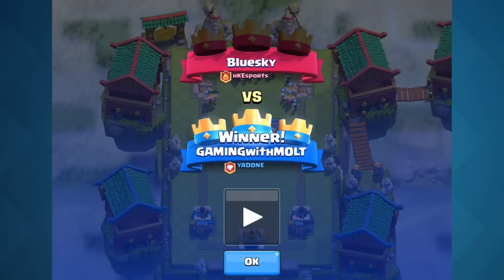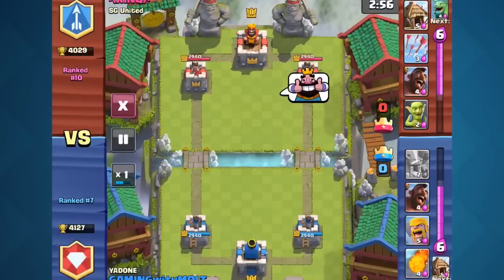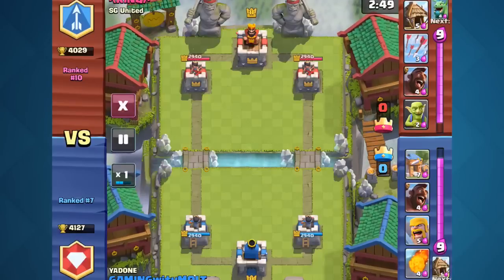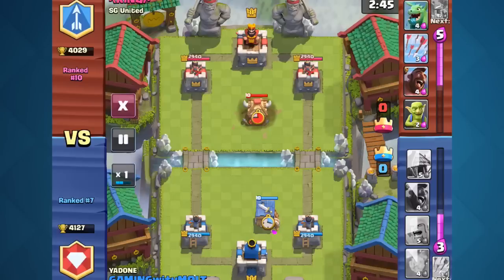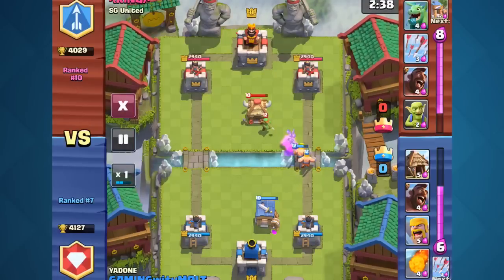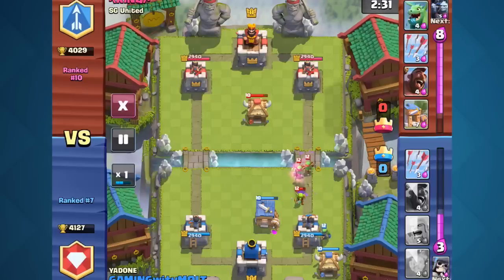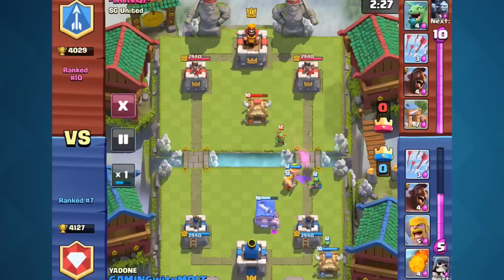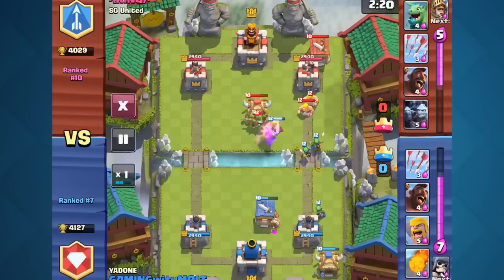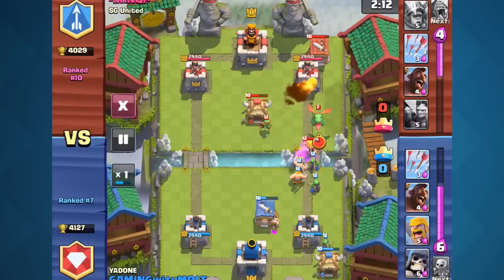We've got one more match. I don't think this one is against somebody max — I think this is against a level 11. This guy's been fairly good; he's over 4,000 cups. I'm at 41-27, doing good, finally up in the 4,000s. So many people are using my deck now, and when they use it, they'll switch their version up to where they have the baby dragon or minion horde or something like that. I faced this guy, beat him, faced him again, and he had a minion horde and I wasn't ready for it. He was able to take me out, so I threw arrows in my deck, and now we're able to get this gameplay going.